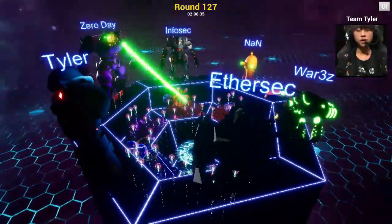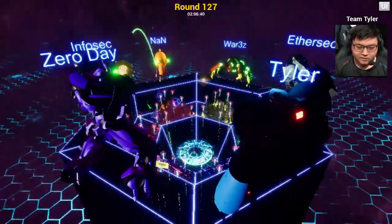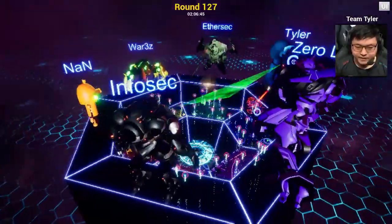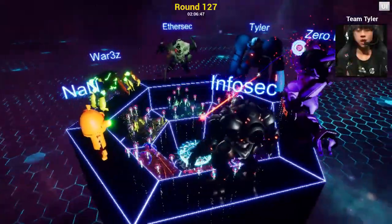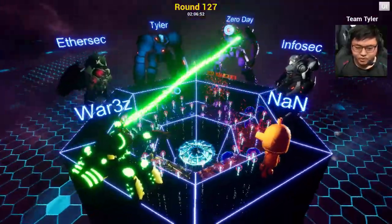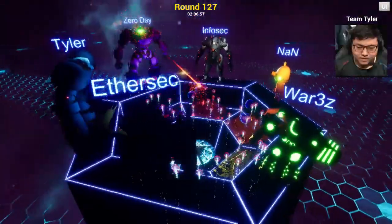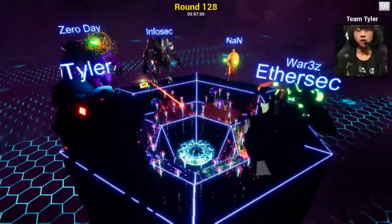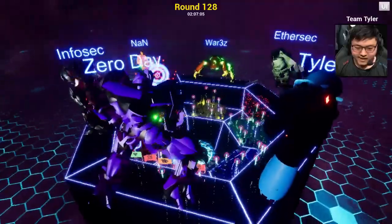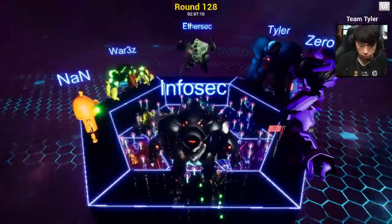With only 30 seconds left, we're seeing everyone just firing off all kinds of attacks left and right, but that Zero Day team is really hammering. Zero Day is unloading everything they've got, and they're getting flags left and right. This could be an amazing upset — they only need six flags to pull into first and win this thing. Can they do it?